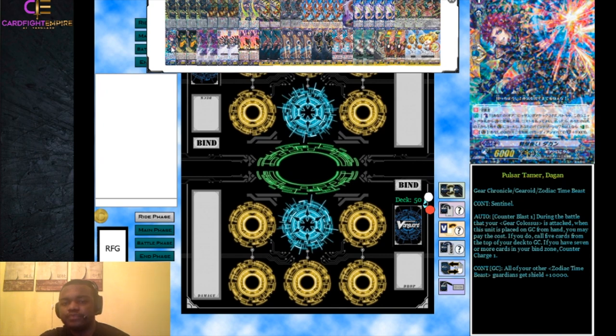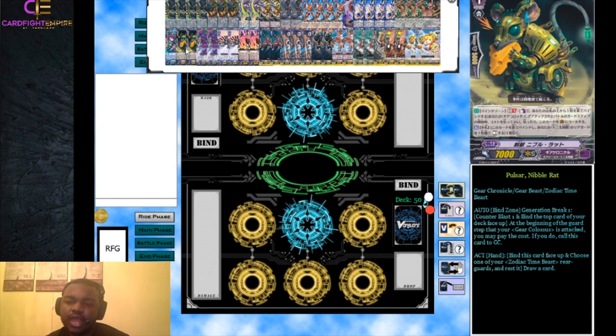We have two Pulsar Nibble Rat, a new GBT11 Zodiac Time Beast. It has a Generation Break 1 from the bind zone: counter blast one and bind the top card of your deck face up at the beginning of the guard step when your Gear Colossus is attacked - you may call this card to the guard circle. So it calls itself to guard for the cost of counter blasting one and binding the top card. Also, when in your hand you can bind this card face up and choose one Zodiac Time Beast rear guard to rest, then draw a card - useful in the early game.